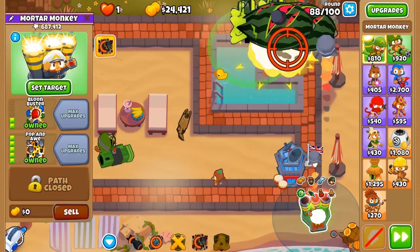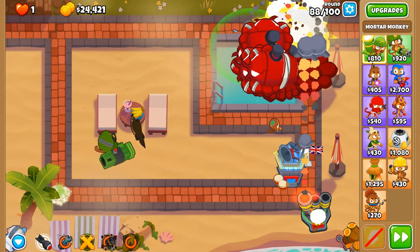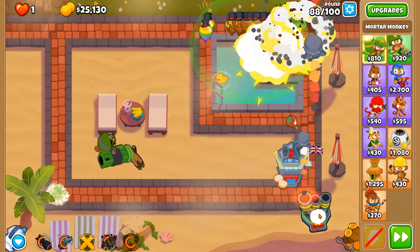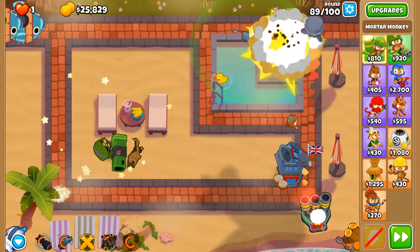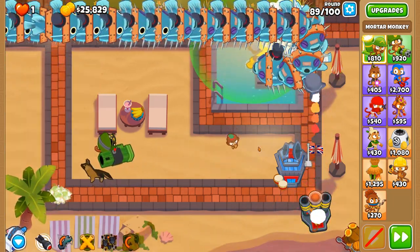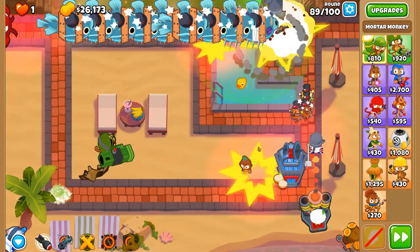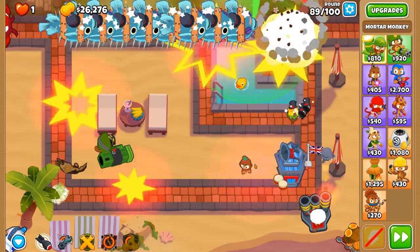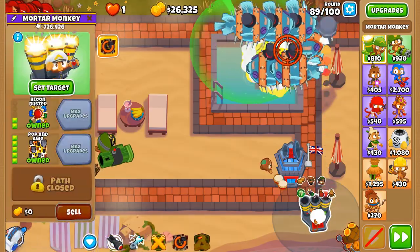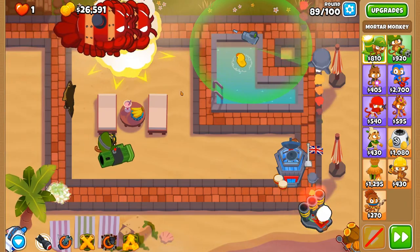Called to Arms active, Concussive Shells active — there we go, round 89. This is the round before the DDTs spawn and honestly I'm really feeling the Pop and Awe ability, because of all these fortified BFBs — fortified MOABs are deadly in their own ways, they're fast. They go down really well.